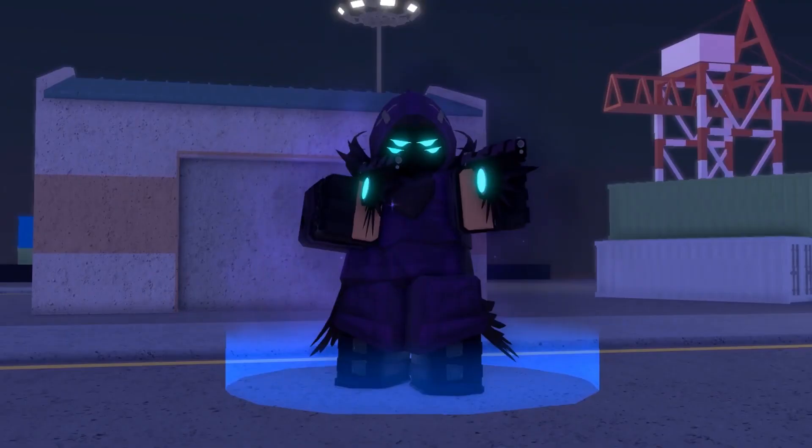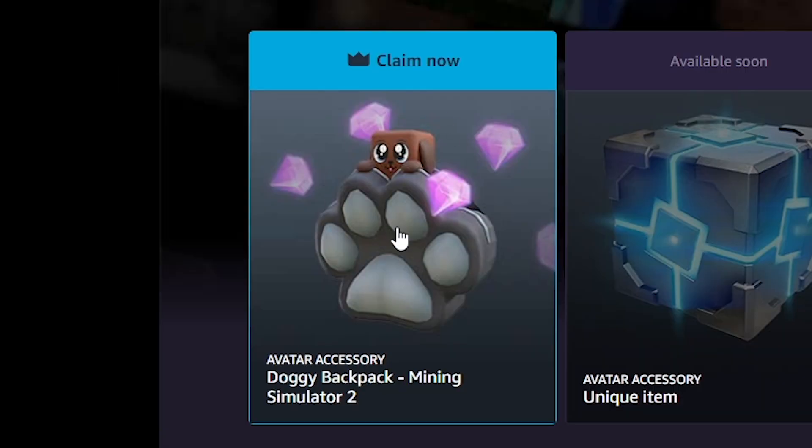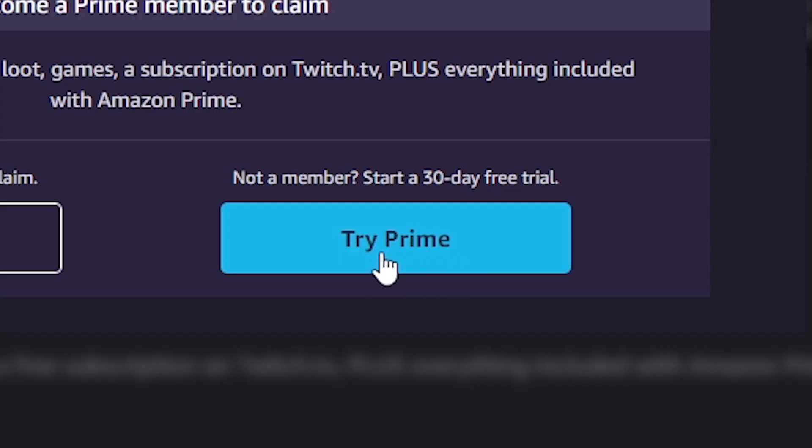Where can you get the new Raven Scout skin? You can get the Raven skin at Amazon Prime Gaming Roblox. You need to wait until the doggy backpack is gone. You can also try Prime Gaming Trial, but you must have a credit card to do that.